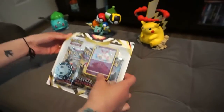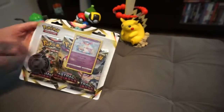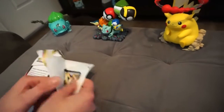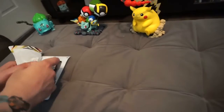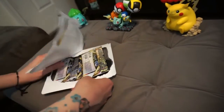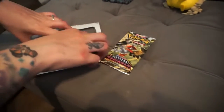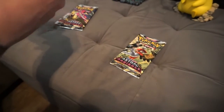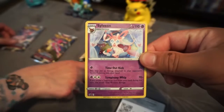Hey guys, just got back from Walmart and got this little package of three Astral Radiance cards with the Eevee coin and the promotional Fairy Revolution type card. I wonder if it says promo on the card — I'm assuming it does. Yeah, it does, because it came with this — can only focus camera — but it says promo at the bottom left corner.